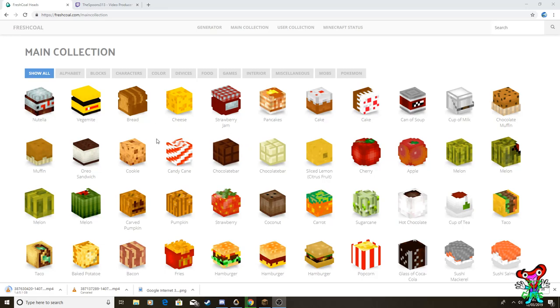Let me choose one - oh, a chocolate muffin, that's cool! It says 'click to copy', so I'll click on it. I'm just going to change my output for a moment because Minecraft's different. I have to click to Minecraft - you'll still be able to hear me. Click on Minecraft and that should come up in just a second.